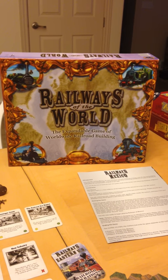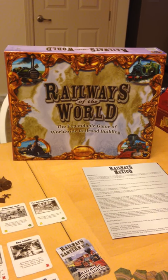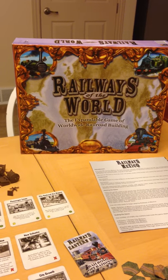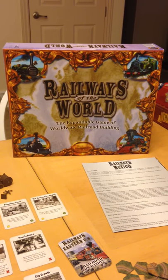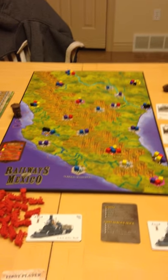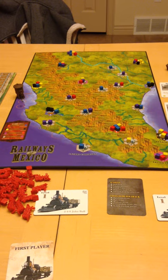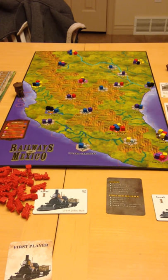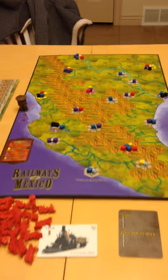I've been looking at some of the other expansions. Railways of the World is the base game, and it comes with — at least in this version — its own expansion for Railways of Mexico. The base game is the Eastern United States map and it is very large, maybe a little too large. This Mexico map is certainly smaller and much more manageable. There are a number of other additional expansions: Western United States, Great Britain, Europe, and recently a North America that encompasses Canada and provides a way to tie the Western and Eastern United States maps together.